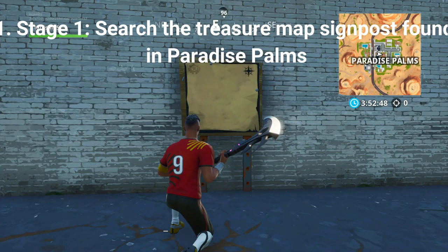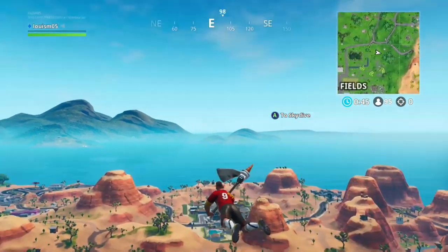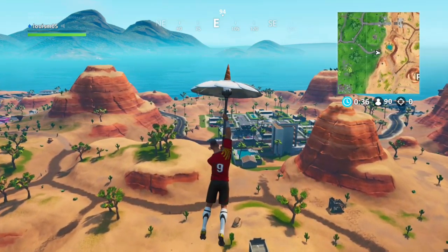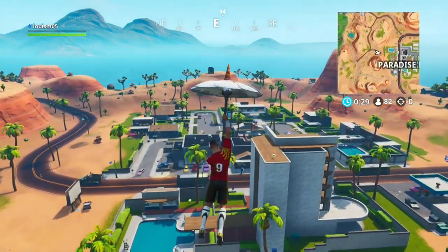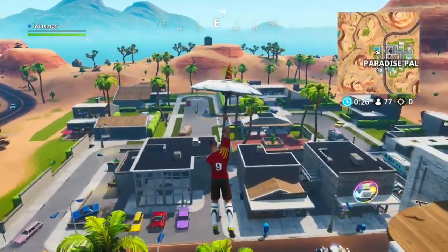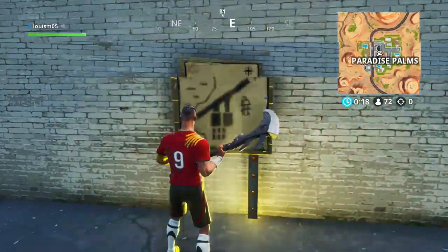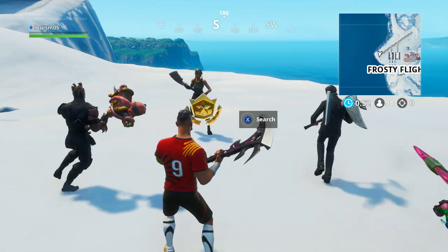The first challenge is a stage challenge. Stage 1 is to search the treasure map signpost found in Paradise Palms, worth 2 battle stars or 200 XP. All you have to do is find the treasure map itself — the location is just behind the wall from the center of Paradise Palms. Stage 2 is to follow the treasure map signpost in Paradise Palms, worth 3 battle stars or 300 XP. The battle star you are trying to find is located just at the end of the runway in Frosty Flights.